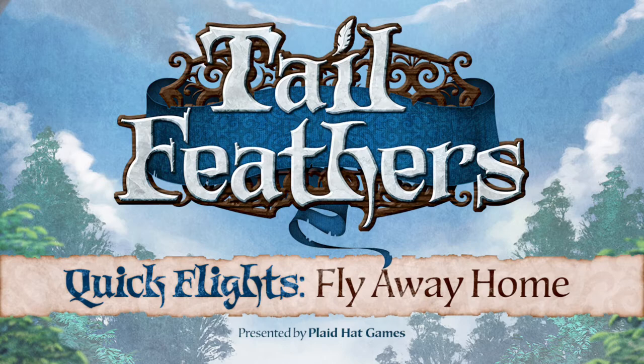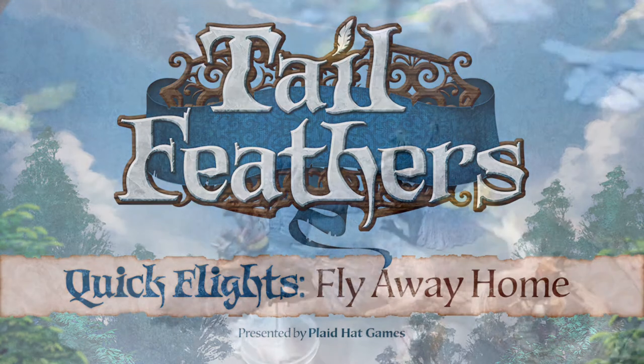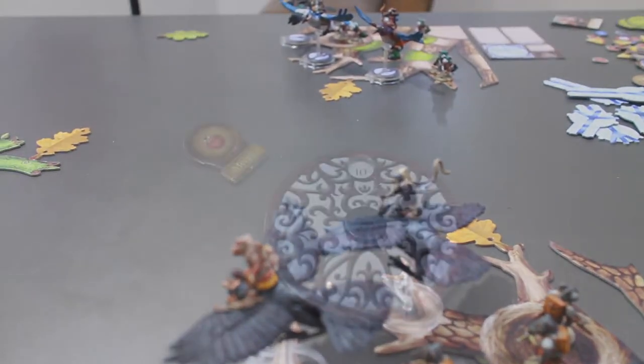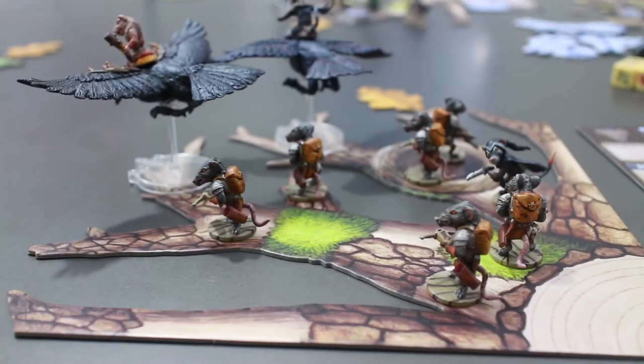In today's Tailfeathers Quick Flight, we run the scenario we discussed in the last two videos: Fly Away Home. We have the Vermin Raiders and the Downwind Militia set up on the Eastern Tree Spaces, and Meeps located on the western edge of the battlefield. Let's take a quick look at our starting setups.